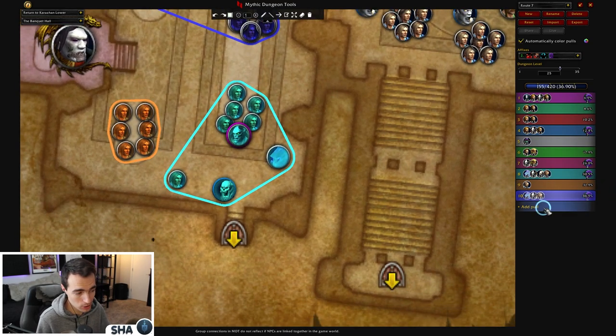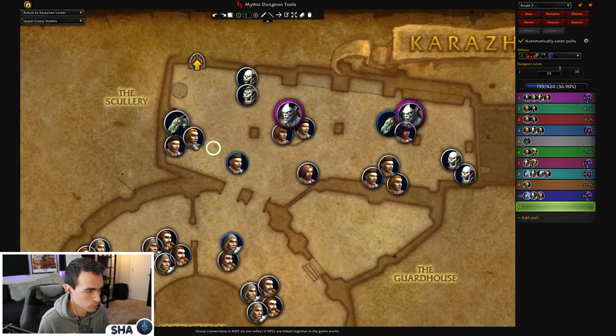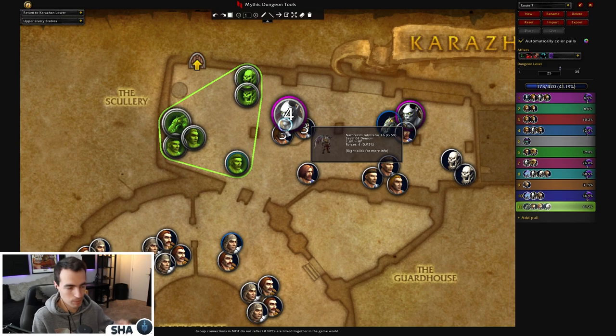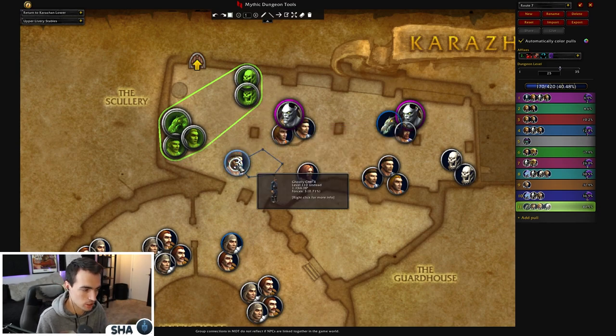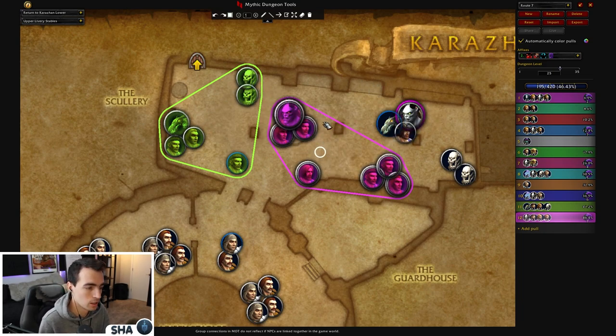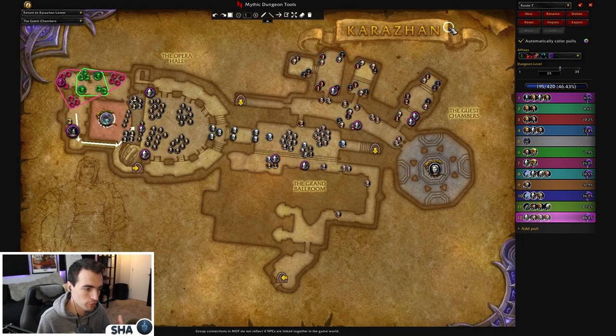You might have five or six minutes left on Lust depending on how long it took to get back and clear this trash, so we keep clearing. I personally like to go into the kitchen and pull it back into this room so you have room to kite around. You can pull these guys and maybe the Chef — this isn't an exact route, just an example. You can grab some extra Nathers or whatever. The idea for this route specifically is we want to avoid as much Maiden trash as possible because it's just annoying.